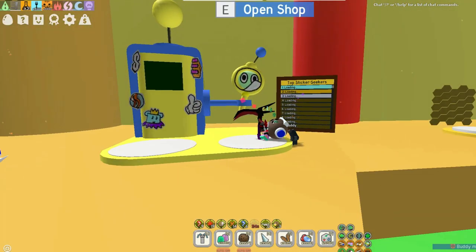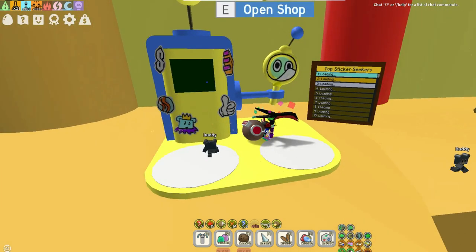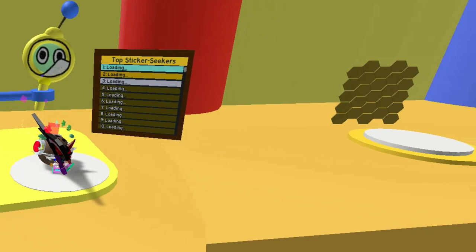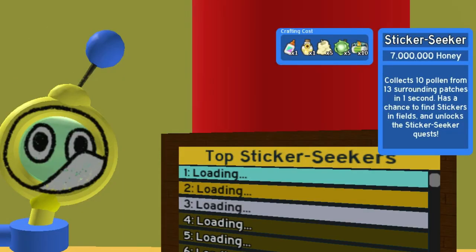And 500 quest. To get the tool you need seven million honey, one blue oil, five soft fix, five million, and ten micro converters.